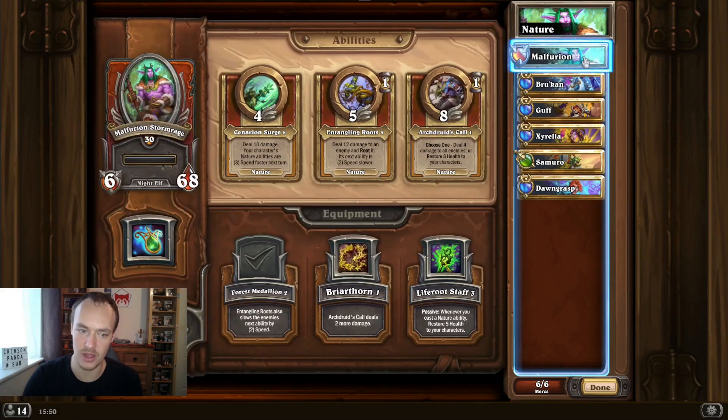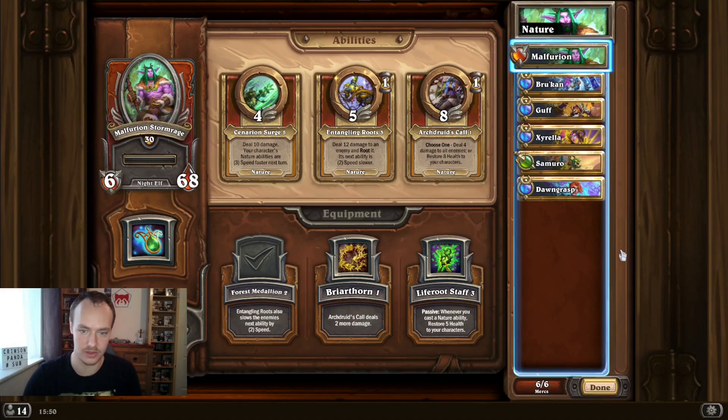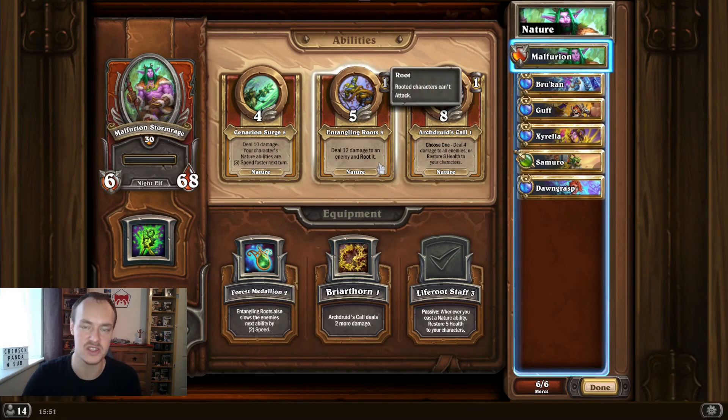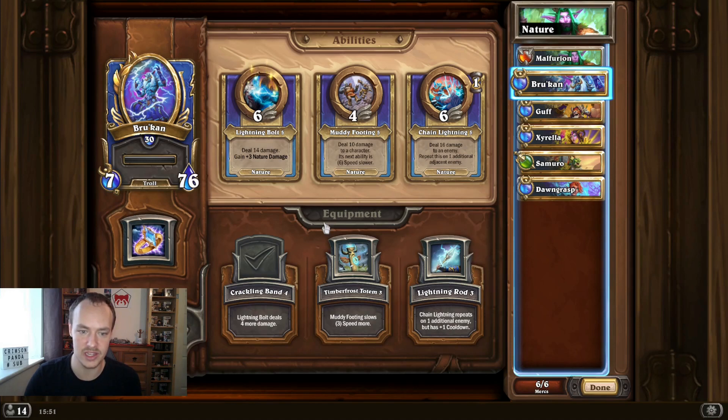What you want to open with is Malfurion, Brukhan, and Guff. Malfurion is going to make all your nature guys' speeds a lot quicker - he deals 10 damage to a character and then all your nature abilities are three speed faster. You're running the Living Root Staff, which means every time you cast a nature ability you restore five health to your characters - a nice little heal every time you cast a spell. He also has Entangling Roots which roots an enemy.